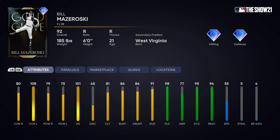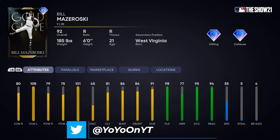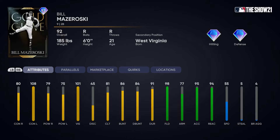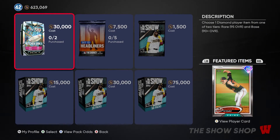Next is 92 overall Bill Mazeroski, second baseman — diamond hitting and diamond defense. He has 81/108 contact, power numbers in the mid-to-high 70s, 101 vision, 90 and 98 fielding, and 94 reactions. His quirks include hitting machine, bomber, 20/20 vision, soft hands, quick reflexes, sniper, and bunt master. At around 12,400 stubs he's about 10,000 stubs cheaper than Joe Morgan or Craig Biggio, and he beats them in almost every category except speed — definitely pick him up if you need a second baseman.